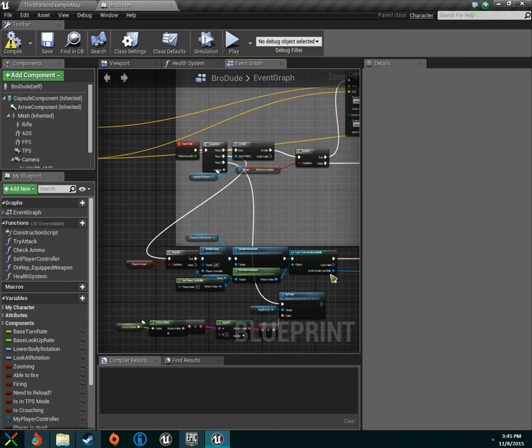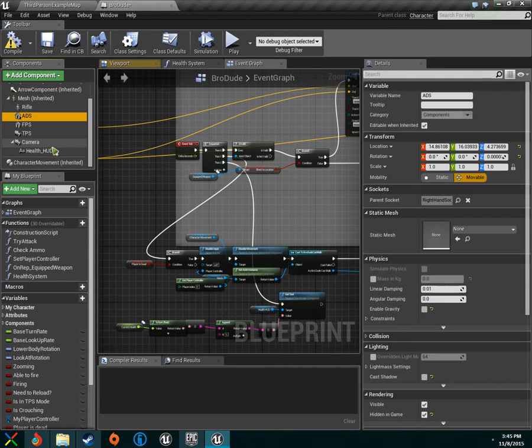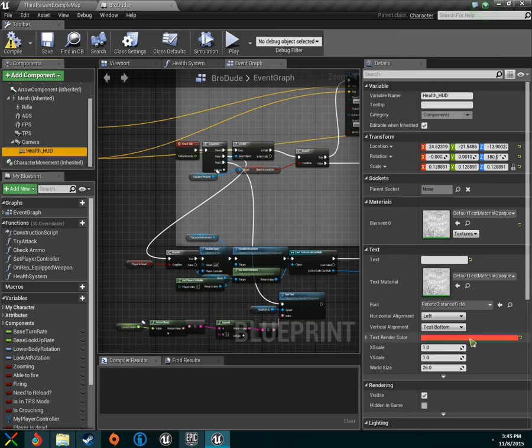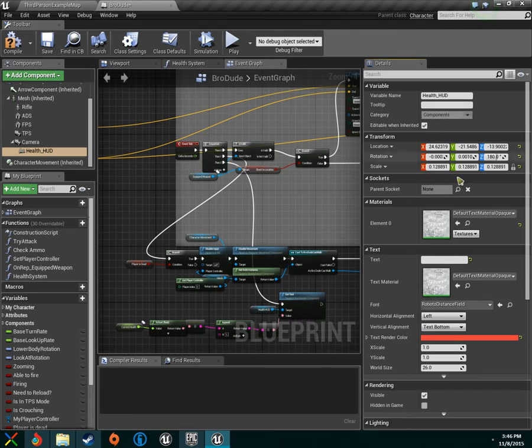On our components, we're going to add a Text Render and name it whatever you want — I named mine 'Health HUD'. I use a red theme, even though most sci-fi themes are blue. Copy these transform values: Location X = 24.5, Y = -21.5, Z = -14; Rotation X = 0, Y = 0, Z = 180; Scale = 0.13.